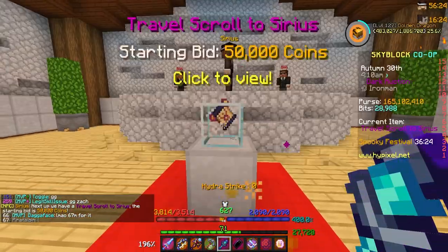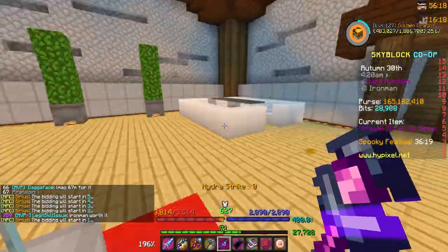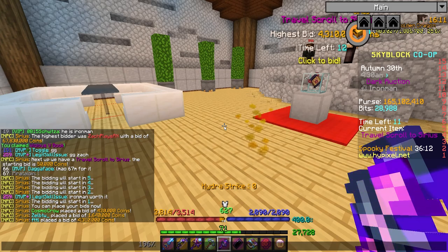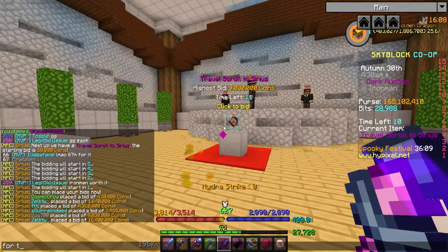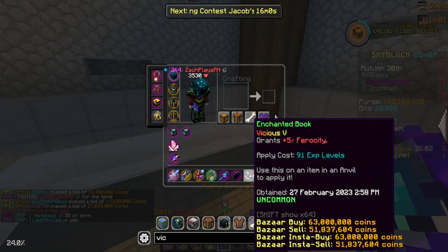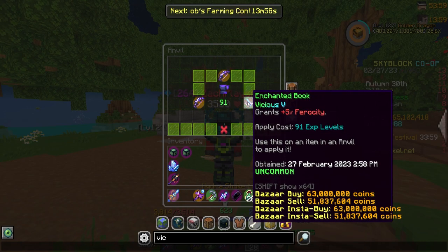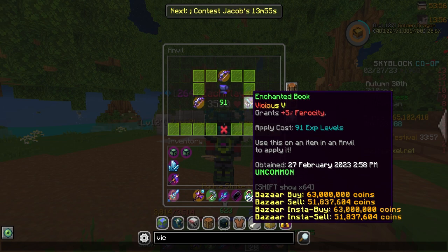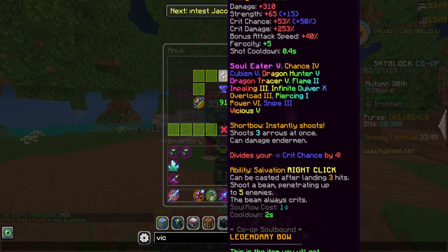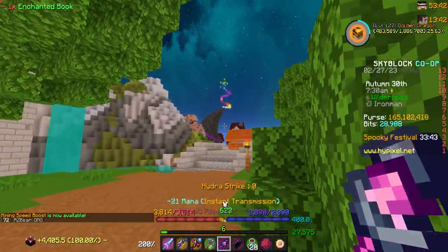What did we pay? 67.8 million. Totally worth it, right? I have this travel scroll though — don't need that. We got Vicious 5, my goodness. Iron man, worth it — for the Terminator, it had to be done. Naturally we should go ahead and apply it. Just spent a small fortune on this thing. Vicious 5 — that looks so clean. 91 levels to combine it. Boom, we have Vicious 5 on the Terminator!